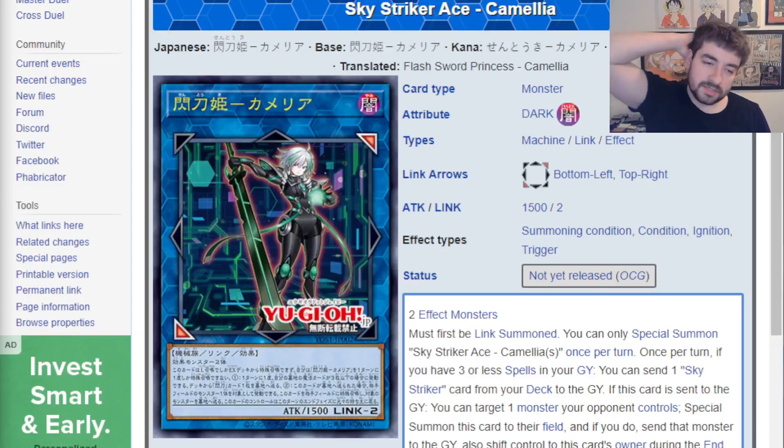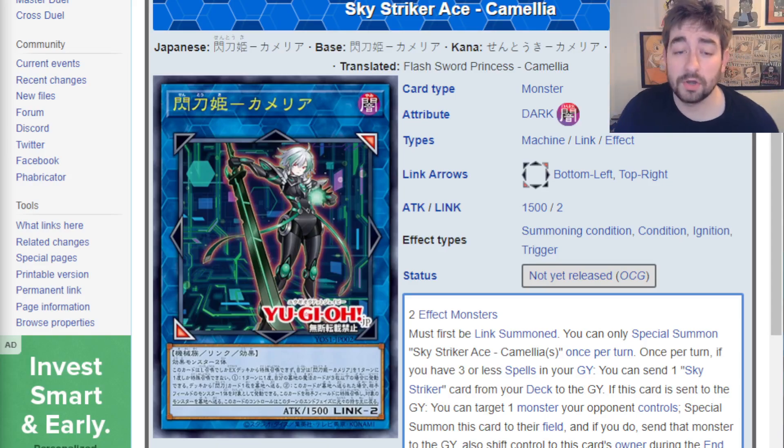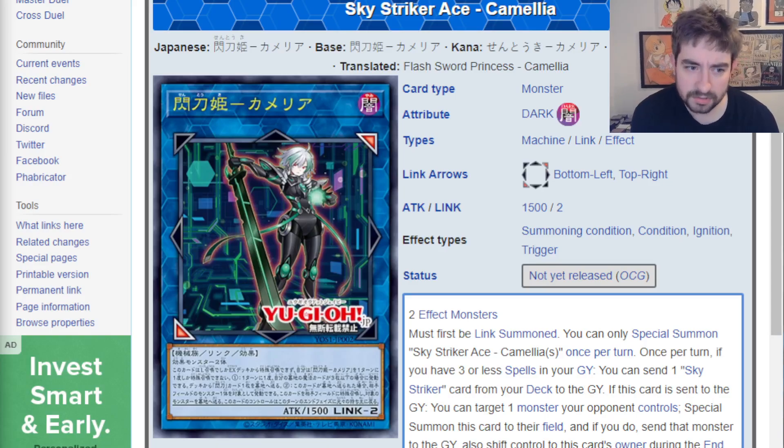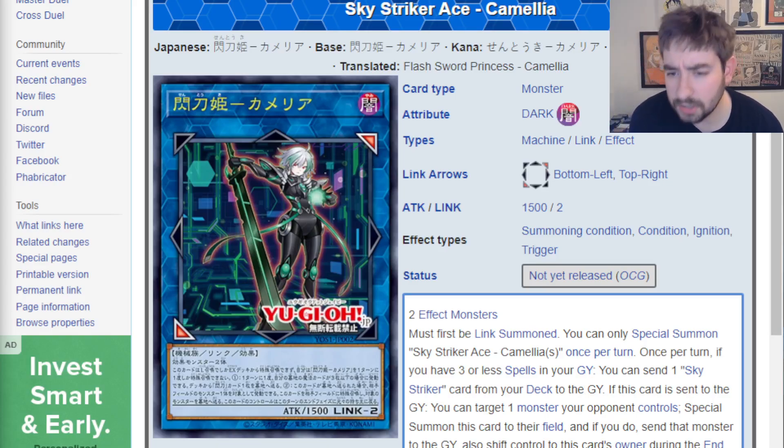Humans of the Cardboard, welcome back to Just Nuts. Today I want to do a little bit more in-depth discussion on Sky Striker Ace Camellia. It's the new card that was revealed earlier this week. I think it's really, really interesting. I gave my initial reaction to the card as soon as it came out, but I've had a couple days to kind of brew and stew on it.